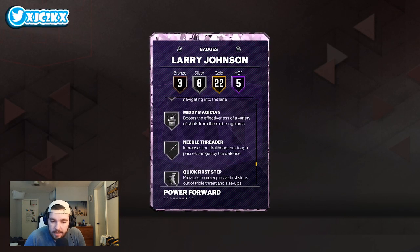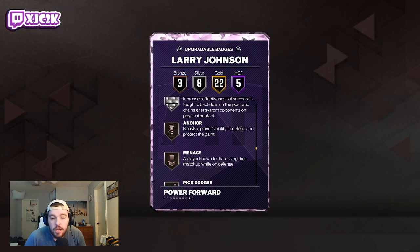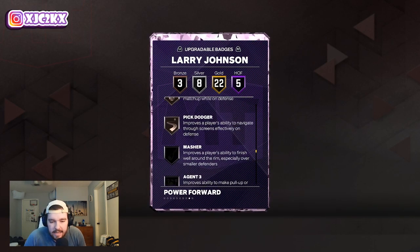Eight silvers include Slithery, Aerial Wizard, Quick First Step, Interceptor, Brick Wall, and then bronze badges: Anchor, Menace, and Pick Dodger as well. You can upgrade all of his silver badges to gold and all of his bronze badges to gold.